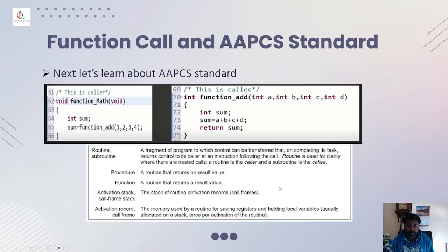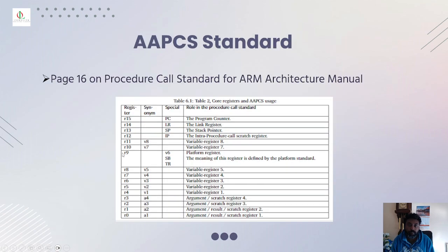In any C program you have routines, subroutines, procedures, and functions. A procedure is a routine that returns no result; a function is a routine that returns a result value. On page 16 of the procedure call standard you will learn all of this. The AAPCS stands for ARM Architecture Procedure Call Standard.